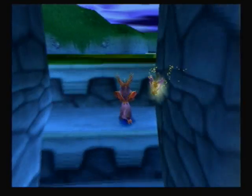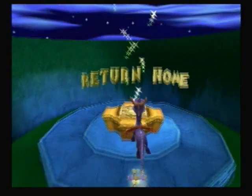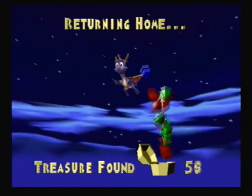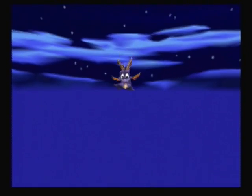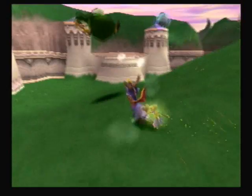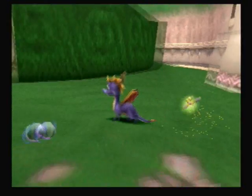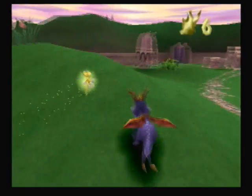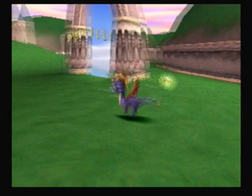Now, without further ado, let's get the heck out of here, folks! We got one stray blue gem again — outrageous. Another thing to note: these enemies will spawn back, and now look what you get for killing enemies this time — little shiny orbs.